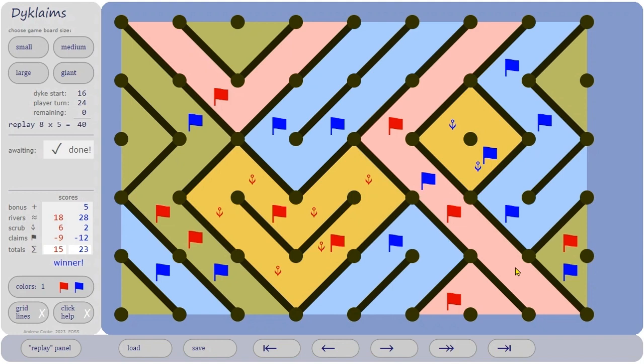So how are the points actually counted? Well, first of all there's a slight advantage for starting, so the player that goes second — in this case blue — gets a little bonus of five points. That depends on the size of the board.